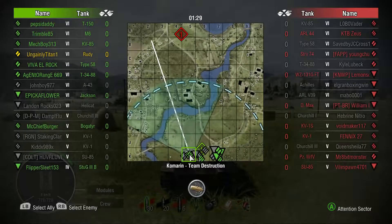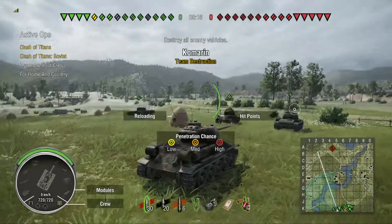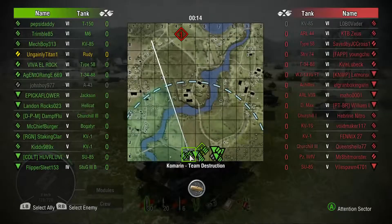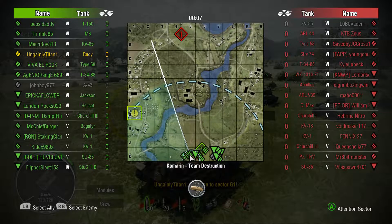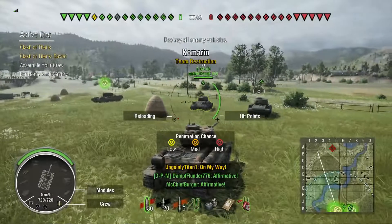Hello there, welcome to another episode of World of Tanks with the Gateny Titan. We're here on the Commandment map, Team Destruction, tier 6 more or less — a very strong tier 6 game — and I'm in the Rudy, the T-34-85 premium version that came with the four-man crew with Jan Kost and the dog Czarik.